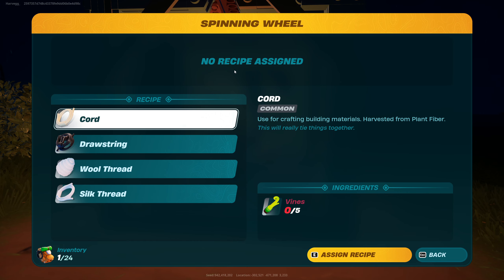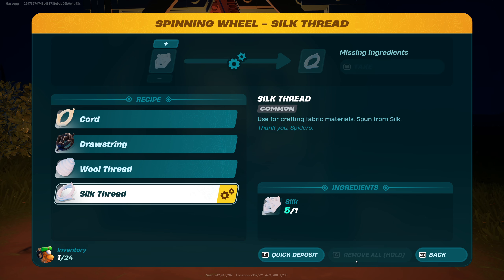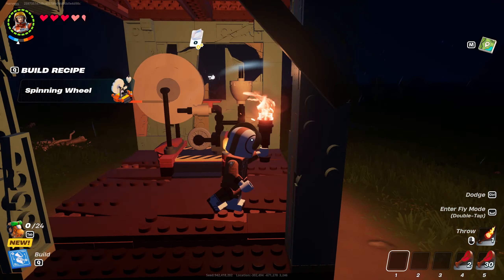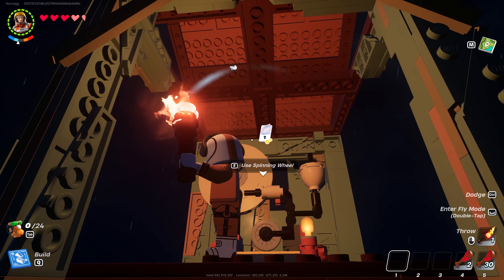We need to use the spinning wheel, and if we go down to the bottom here we can see a thing called silk thread. Click on that, then click assign recipe, and at the top we can select the quantity. If we want to turn them all into silk thread we can just put it onto the max, and now it will start processing them one at a time into the silk thread that we need. Give it a second and if you look above it will tell you how many silk threads you've actually produced.